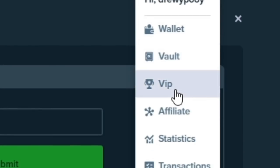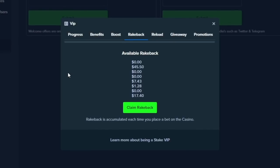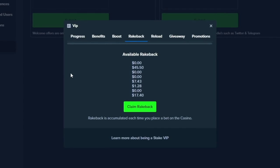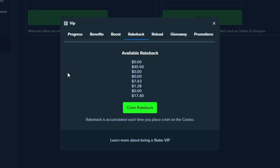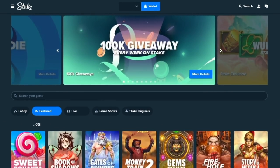That will enable your rakeback. You can click on the little guy again, go to VIP, and click on rakeback right here. Essentially, whatever bets you do on Stake, you're gonna get money back — it doesn't matter if you make or lose a hundred thousand dollars, or a million, whatever. You're gonna get money back every single time, and that's really all I wanted to mention before the video starts.